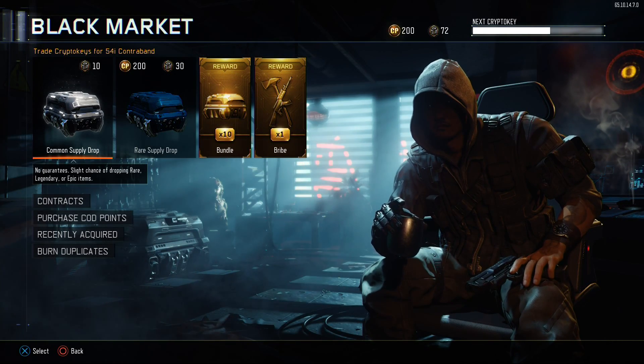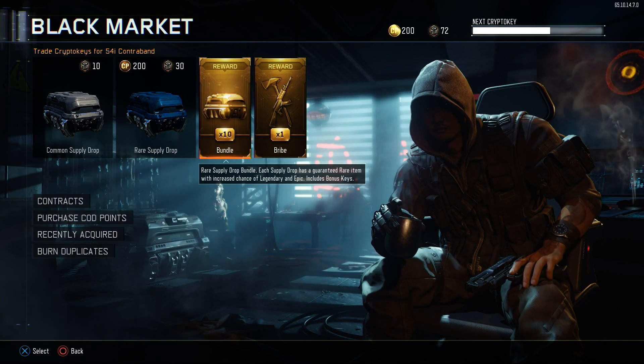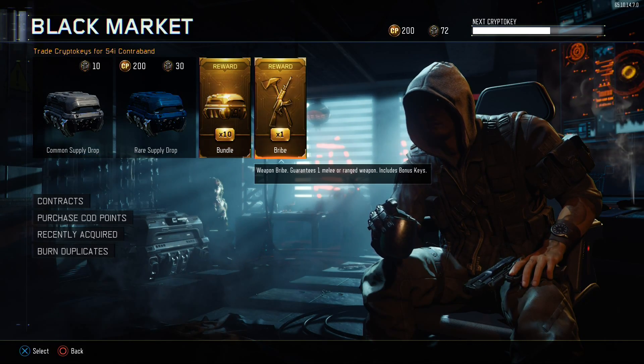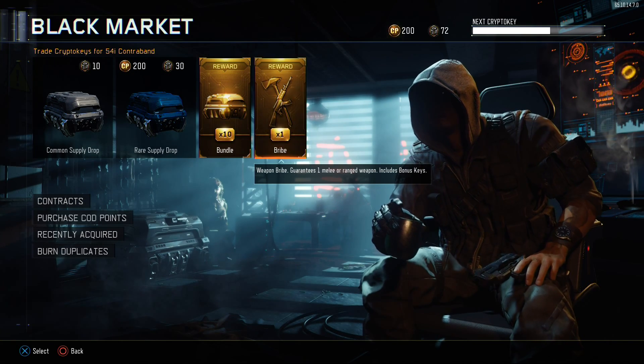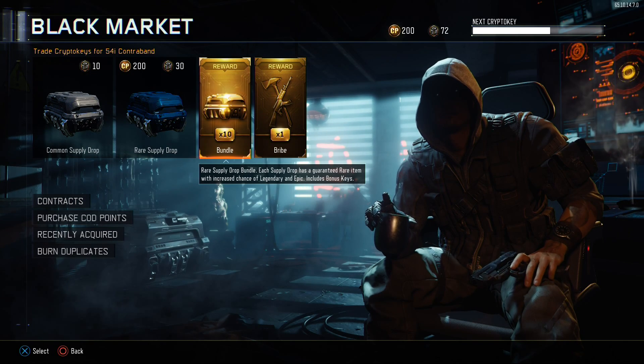What is going on guys, it's Carbon Fighter and today we're gonna be unboxing rare supply drops, one common supply drop, and then the weapon bribe. So let's see what we get guys.